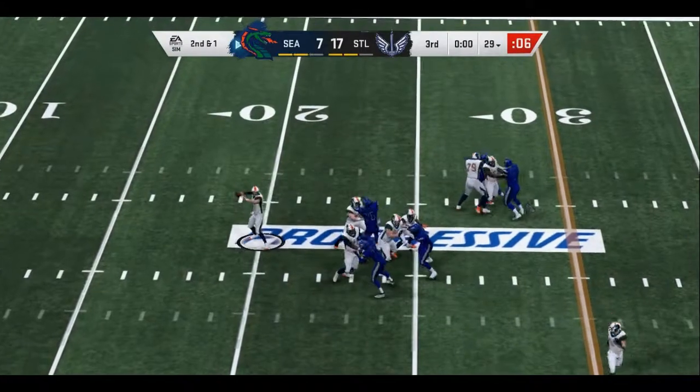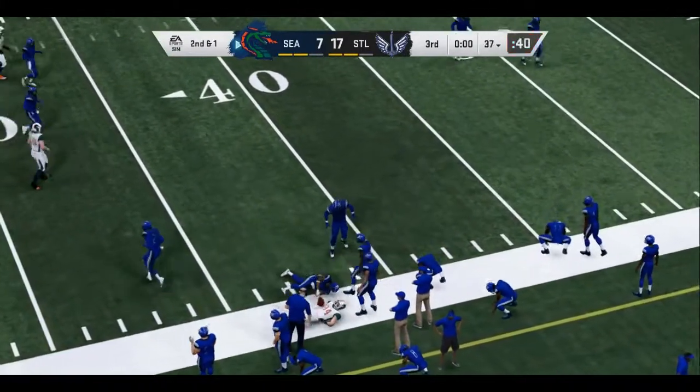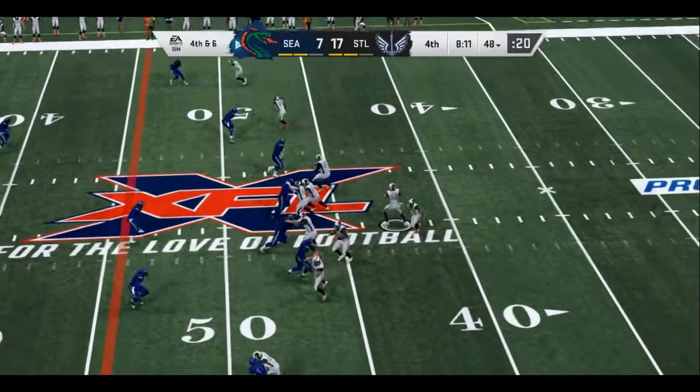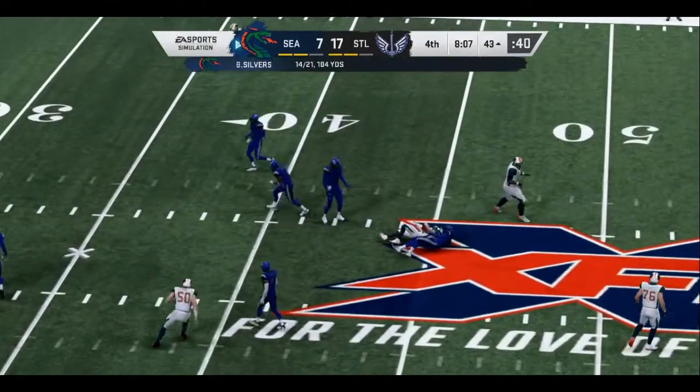Off the play fake, he'll look to throw — he finds his man Johnson, and he'll be brought down. Got to try it here, he's back to throw, firing quickly and that's complete.